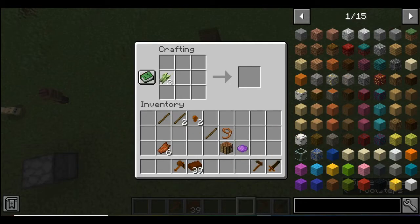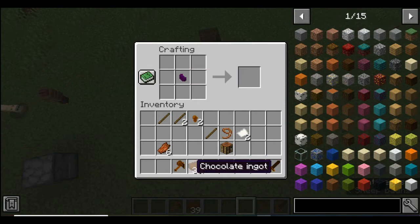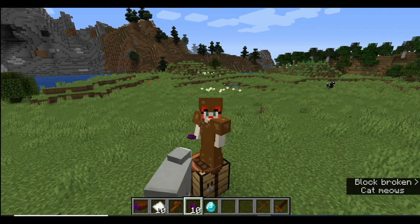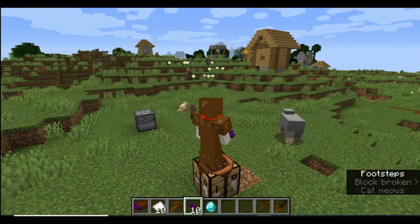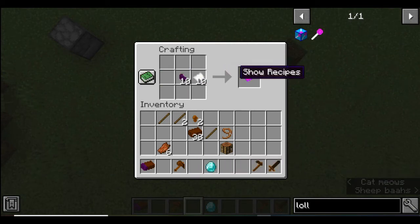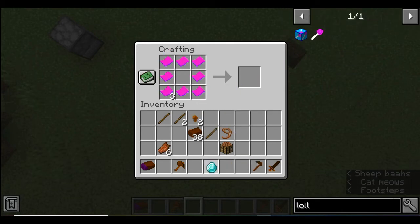First we're going to want to get some paper, then add paper and purple dye to get chocolate bar paper. From there, you add a chocolate ingot to the chocolate bar paper and you get a chocolate bar. To make candy, you combine your chocolate bar paper with just normal paper to get candy paper — we're going to make ten of those. Then you surround a diamond in the candy paper, and now we have candy.